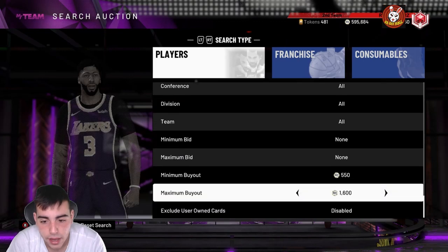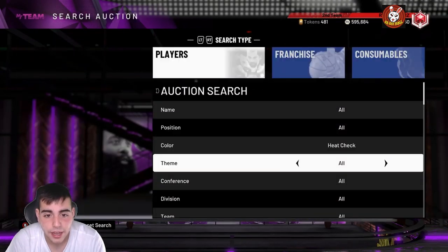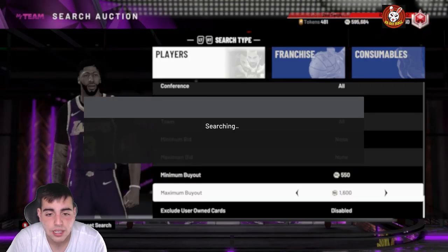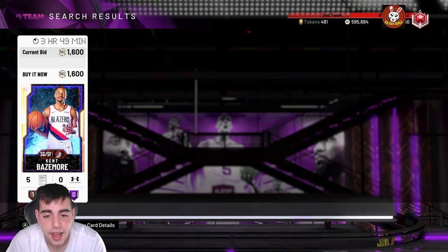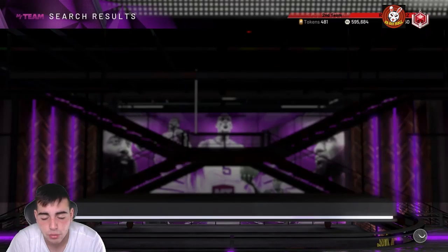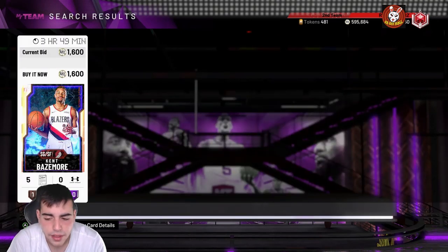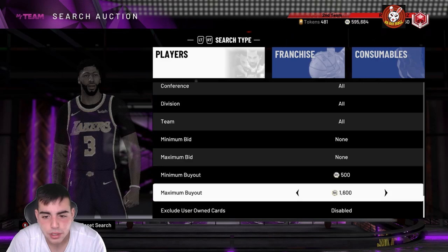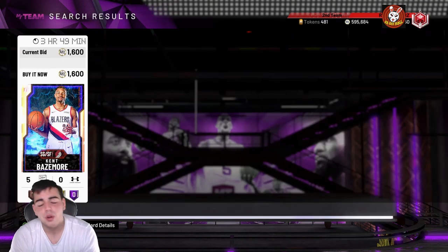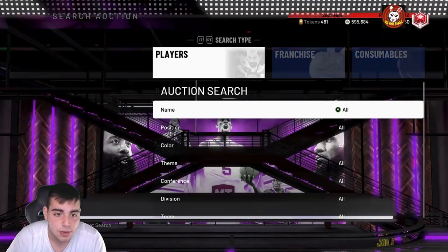A really good day to snipe Heat Checks is on Moments day, which is Monday, because a lot of kids spam heat check packs. I would recommend spamming the Heat Check filter — I made like 500K MT off this method alone. About two weeks ago this was the best snipe filter in the game, but it has slowed down a little. Monday is the best day to snipe heat checks. Pretty much anything that pops up in this filter is money.